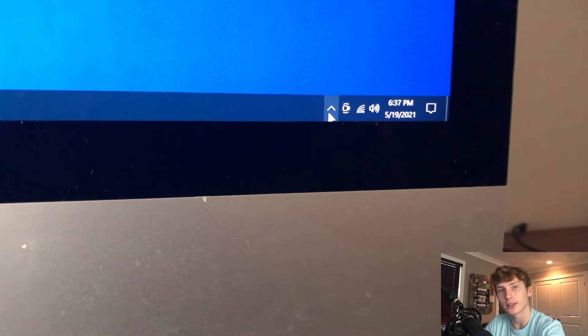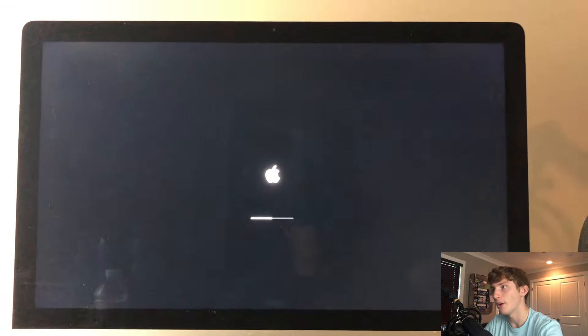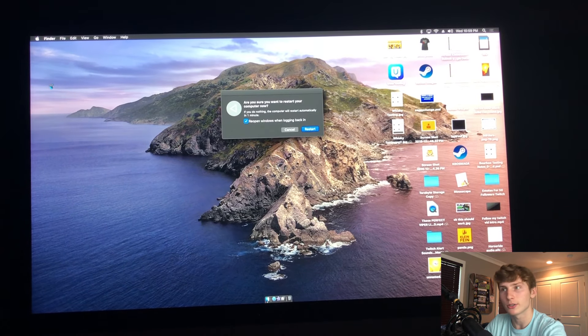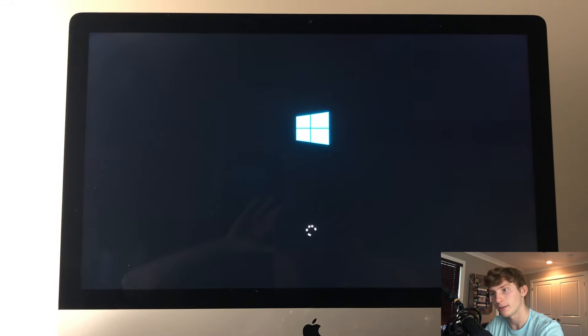One more thing before the video ends: I want to show you how to jump between Windows and Mac. When Windows is running, Mac is completely shut down, and vice versa. To go from Windows to Mac, press that little carrot in the bottom right, click the silver diamond icon, and press 'Restart in macOS' — press OK and it'll shut down Windows and open Mac. To go from Mac to Windows, restart Mac and hold down the alt or option key — they're the same key. That will give you an option to boot into Windows or Mac. Choose Windows and it'll boot up in Windows, or choose Mac to go back.